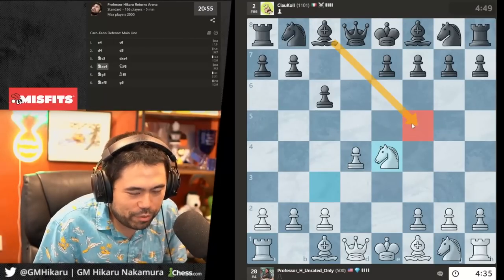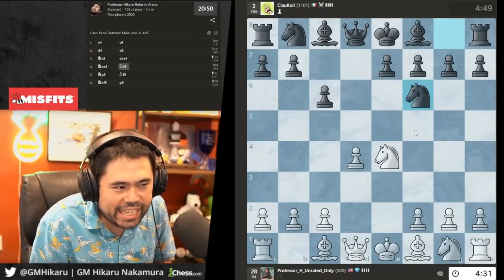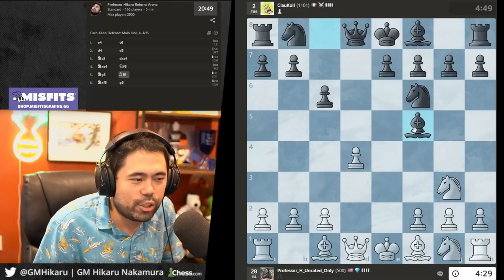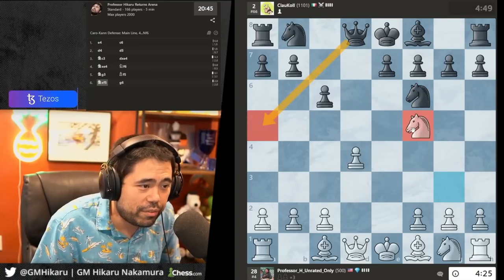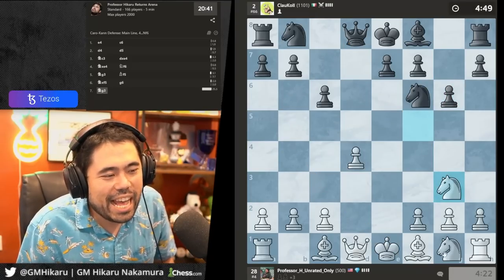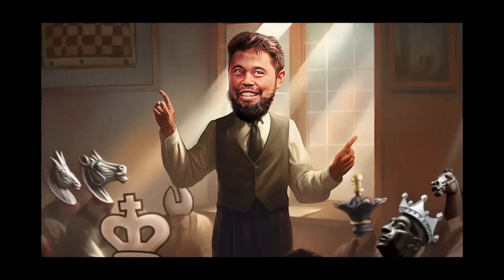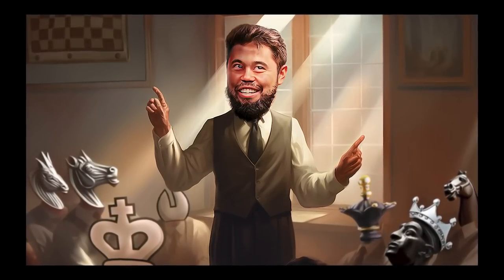My opponent meant to play bishop f5 but he confused his lines, he didn't have it memorized. So he plays here first and then thinks he can go here. The funny thing is this is not a blunder because after knight takes bishop there's actually queen a5 check which wins the knight back. But he plays g6, so I can just move the knight — I'm simply up a piece.